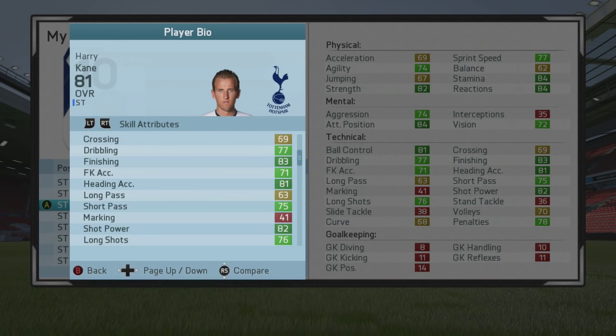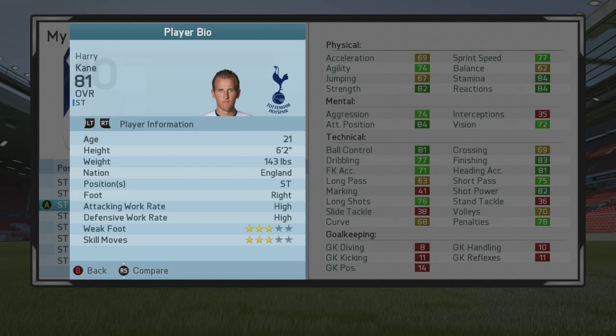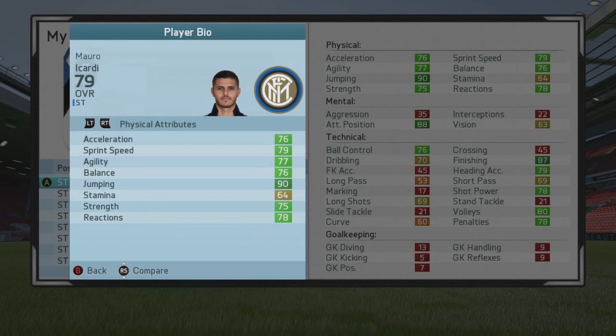After that, we've got Harry Kane of Tottenham — someone who ripped it up last season in the Premier League. People thought he'd be a one-season wonder, but he's proven he is the ultimate poacher in the Barclays Premier League. 21 years of age, three-star weak foot, three-star skill moves, and something like 87 potential on this game. He also has high attacking and defensive work rate, 84 stamina, 84 reactions, and good finishing and attacking positioning.